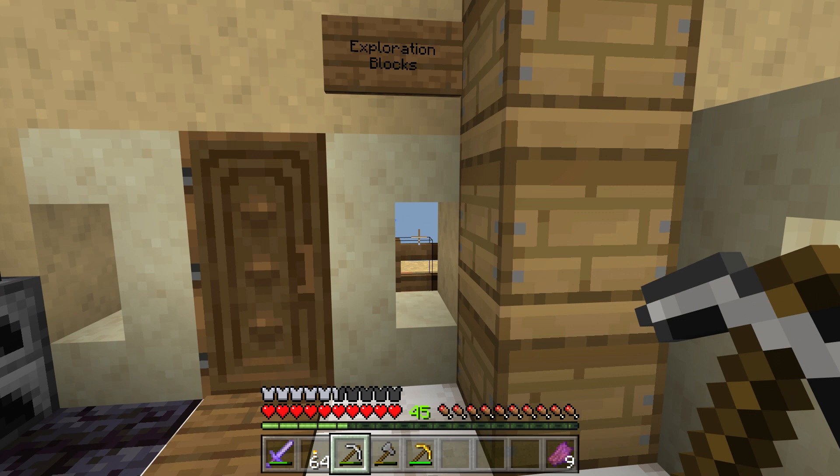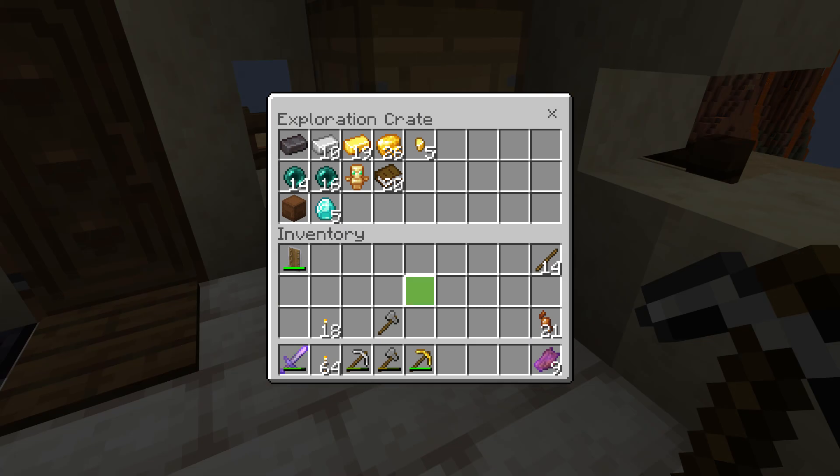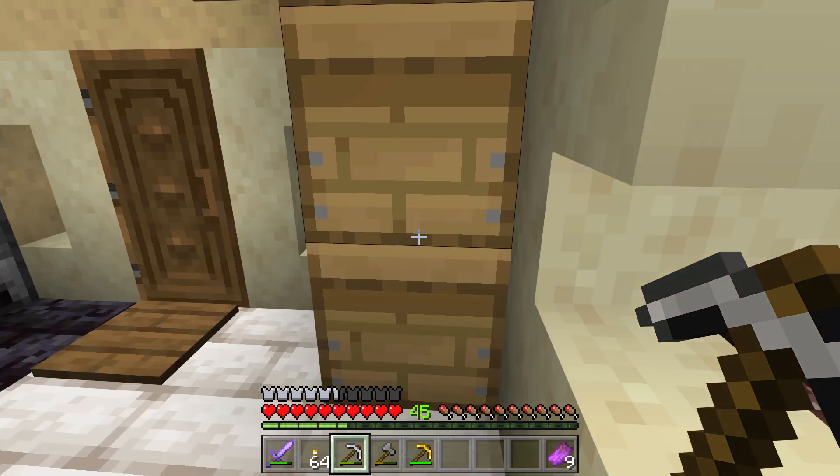Hello everybody and welcome back to Sandstone. I got everything kind of put away and look at this - we've got five diamonds, we're gonna do something with those here in a minute. Got a decent amount of cobblestone, coal, I got some wood going and I've got a bunch of wood too.